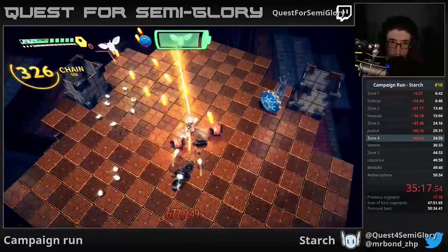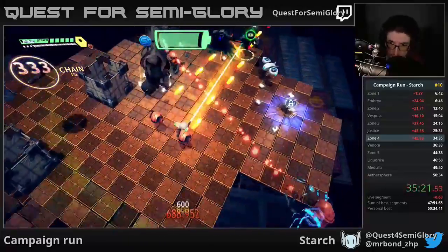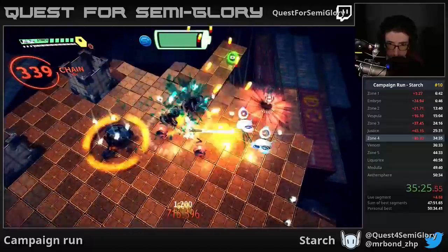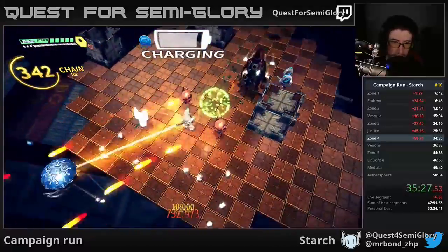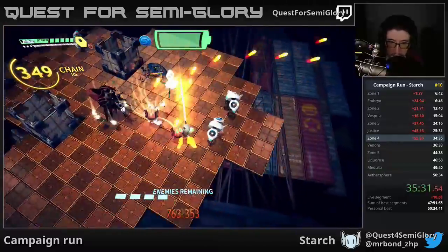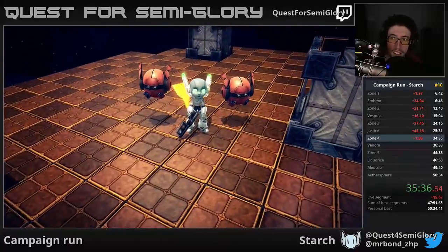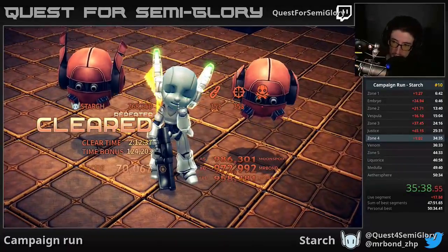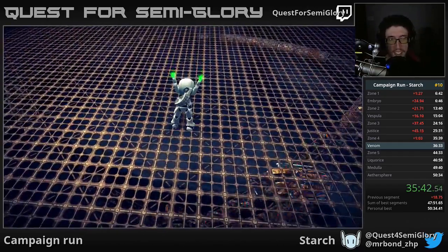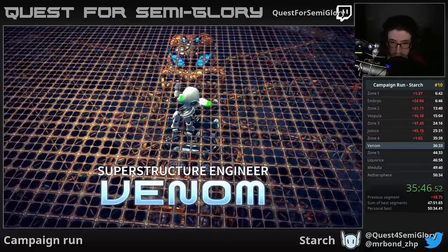The circular enemies: as soon as you kill the core all their bullets and spawns go away immediately. That's not the case with the blue ghost-type enemies though — their bullets stick around even after you kill them. Thankfully red lasers do evaporate once you kill the source. Same for red turrets and blue turrets. That was a terrible zone four — lost another 18 and three-quarter seconds. There goes my hopes of keeping this to under a minute lost.